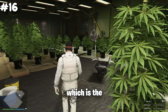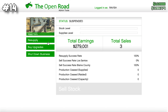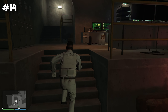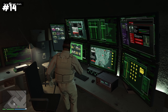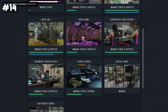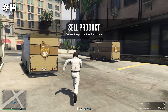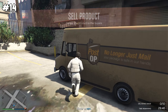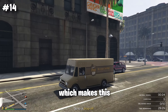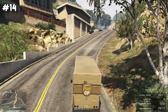Three businesses can be grouped together: the green stuff, counterfeit cash, and the blue lab. They all have similar payouts, with the blue lab being the best. If you own the master control terminal you can resupply all of them in one place, making it partly passive. The downside is the sell missions, where you sometimes get multiple slow vehicles, making it an extremely boring business.